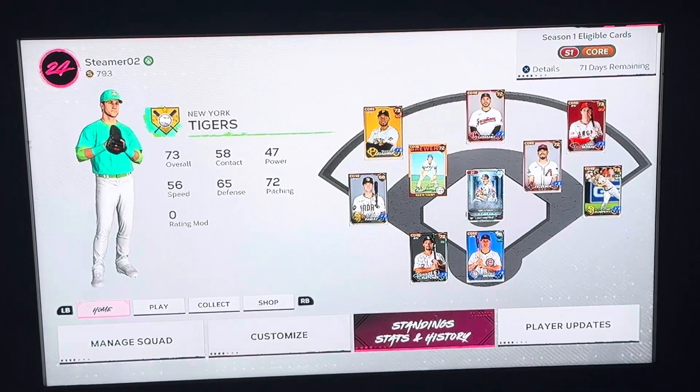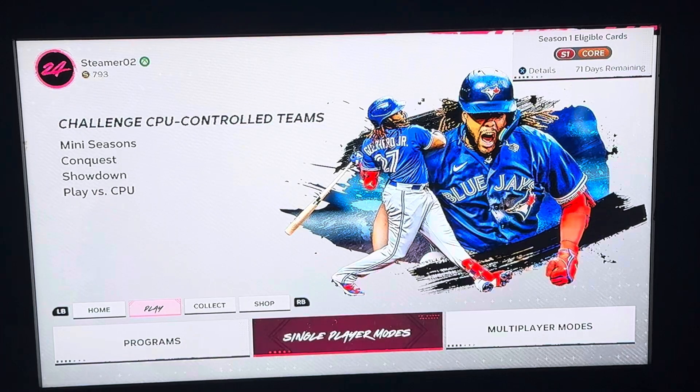What you want to do is move over here to the second column. Now go over here to single-player modes and click A, and then click the first one right here — mini-seasons.